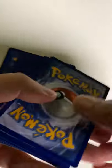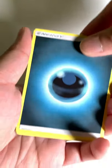Is it ripping up weird? Weird. Here's your code card. Sun and Moon is 4 from the back.